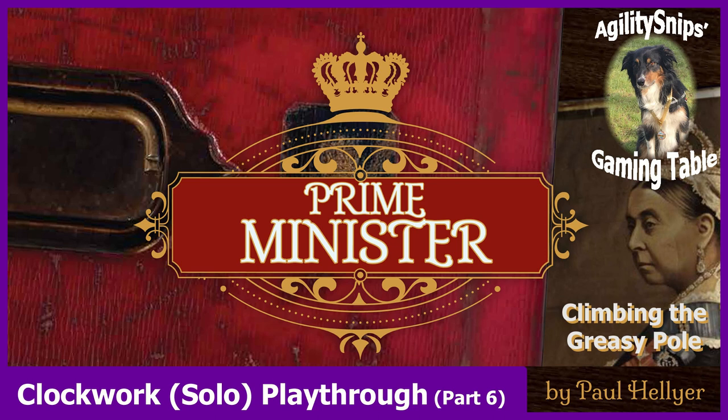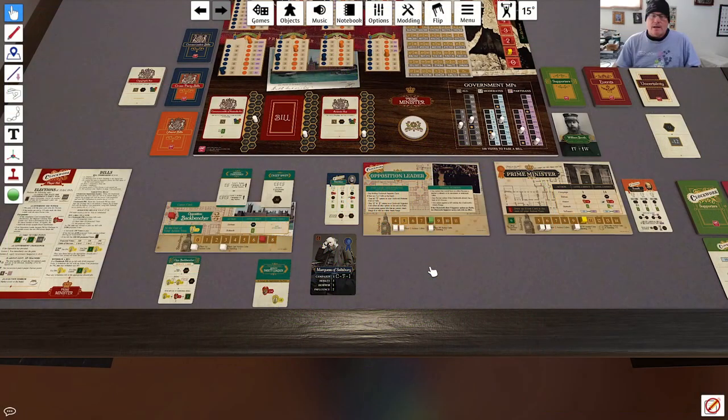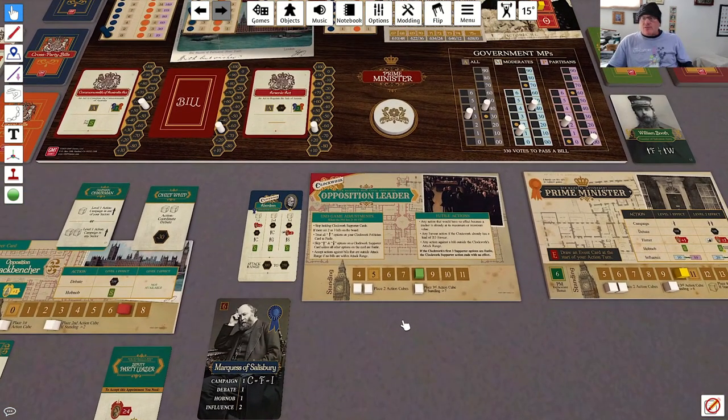Welcome back to another video in this playthrough for GMT Games Prime Minister. We are playing the Clockwork C2 scenario, Climbing the Greasy Pole, and we'll jump right back into the action. We have given him four VPs. He's now at 371, and we've reset all of the action cubes. We are back to the opposition leader.